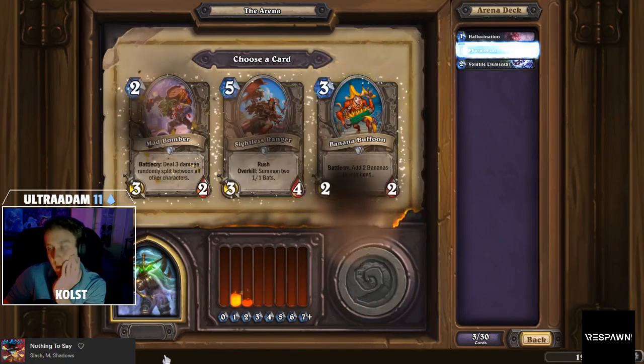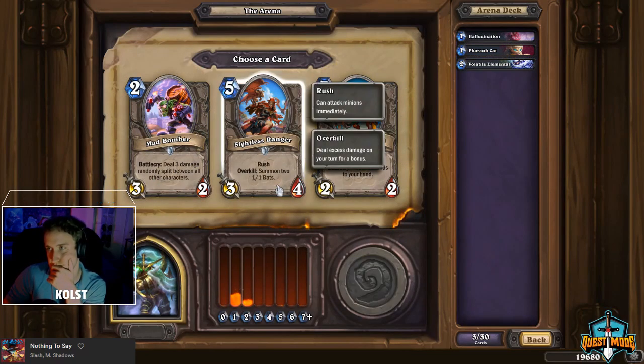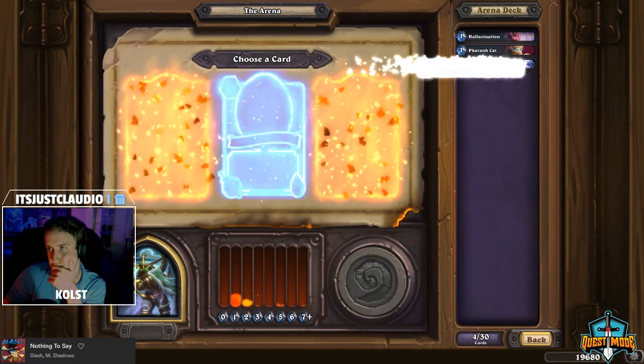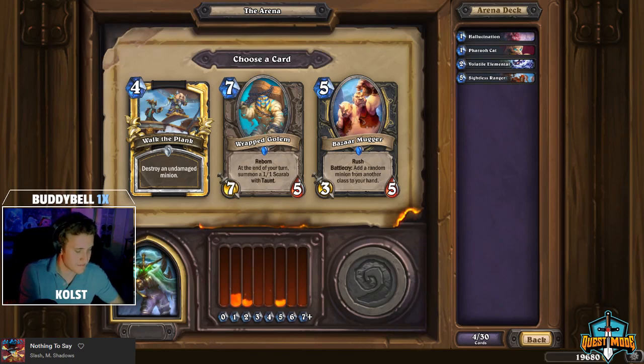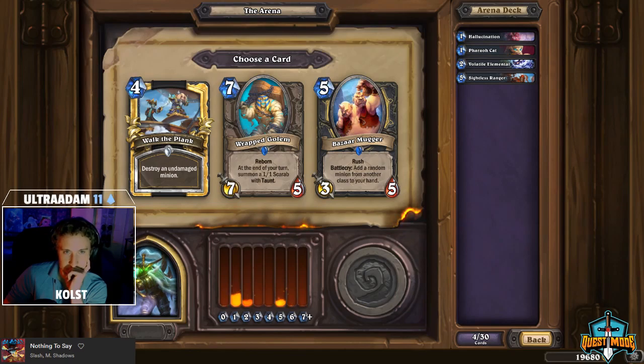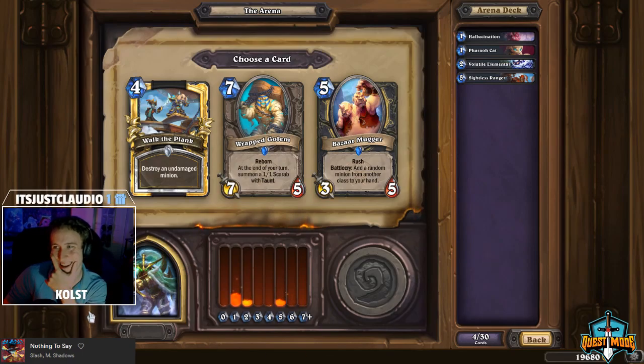The next pick is pretty straightforward — Sightless Ranger is just the best card here, a great reactive mid-game minion. Then we have another super premium pick: Rap Golem against Bizarre Mugger and Walk the Plank. I just absolutely love Rap Golem — it's so dominating. When you put a Rap Golem on board with a head on board, you basically just win the game, so I hardly ever pass Rap Golem.